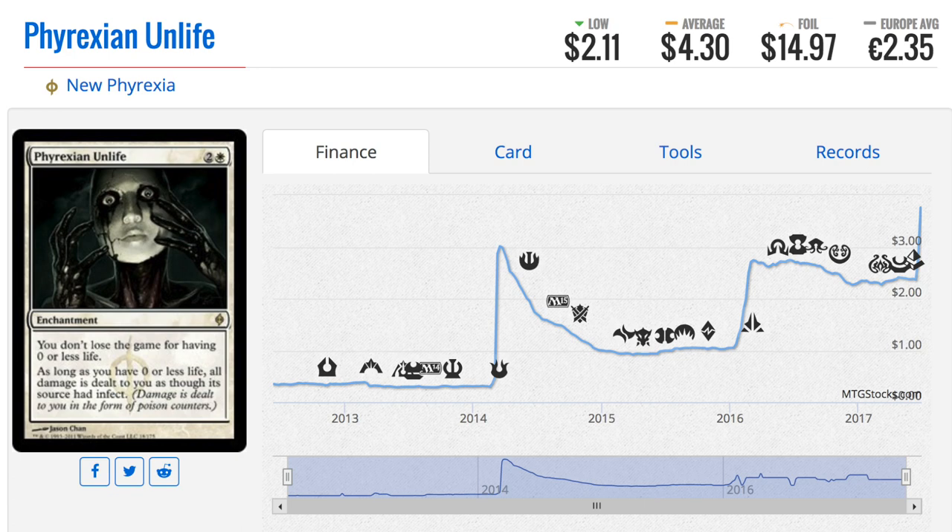Phyrexian Unlife has an interesting story. This card was the definition of bulk during Return to Ravnica and Gatecrash — there was plenty of time to pick it up. Then it spiked, then went down to about a dollar, then spiked again, then went down to two dollars, and then spiked again.